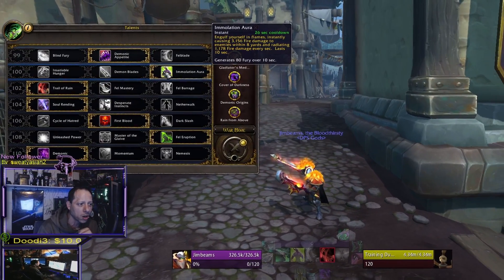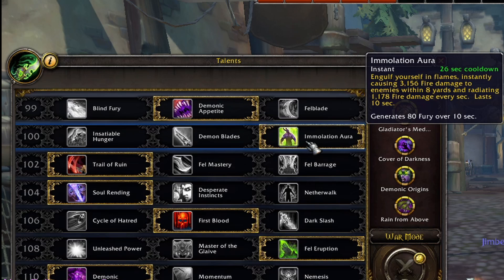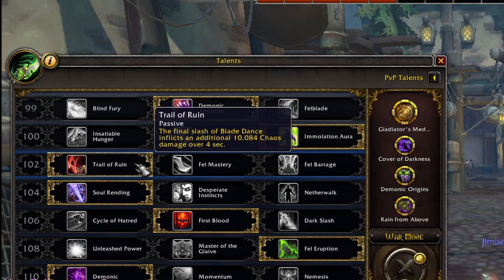The next talent you're gonna run for level 100 is Immolation Aura. The other two — don't even use them, there's no reason. Immolation Aura is your go-to. The next one for level 102 is going to be Trail of Ruin.